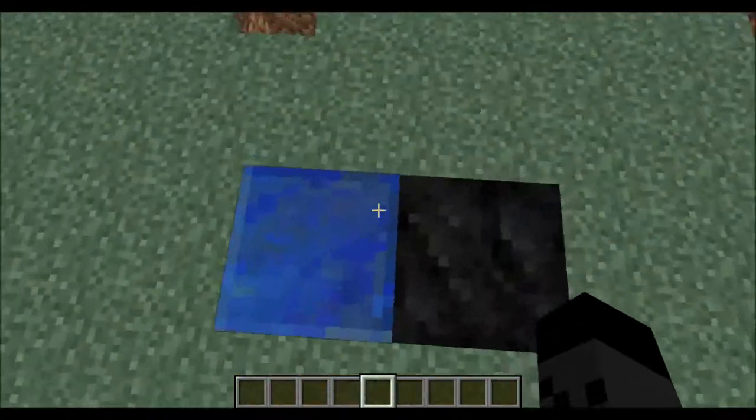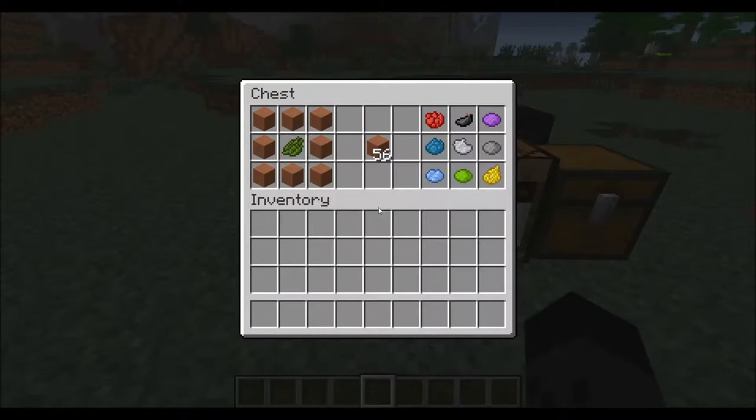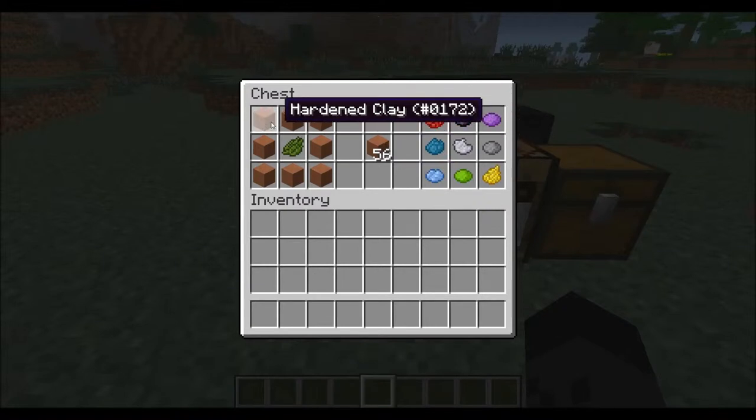I don't know what the much difference is, but they are different. So I wanted to show the new block of clay — the hardened clay stuff — so you can make them with colors. This is how you do it: you have eight clay around it.